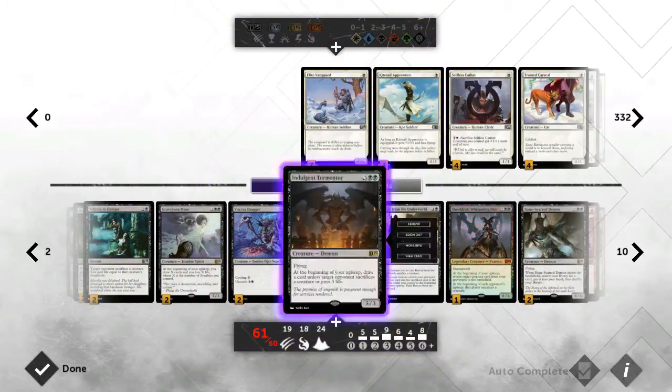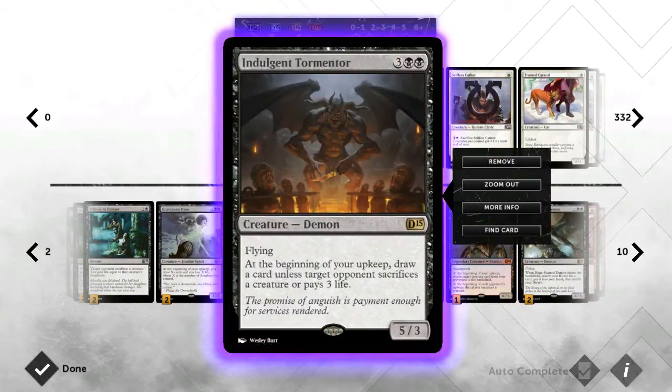Next we have two Indulgent Tormenters. This guy doesn't really gel with the whole bounce-and-damage plan, but he is really good. Whenever I build a black deck, he always finds a way in. Five-five body when he enters the field, and they need to remove him otherwise he starts really being a thorn in their side. So yeah, he's in here.